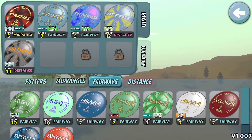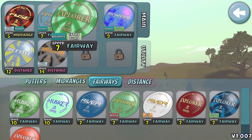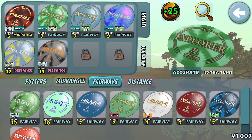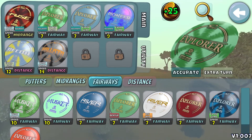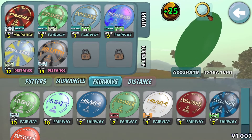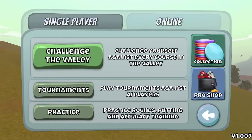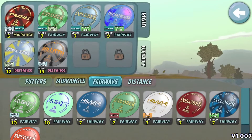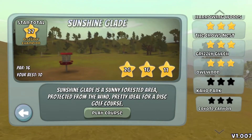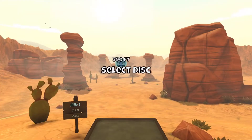What's up fruit pies, we're back. This time we're going to Coyote. I'm gonna put this Accurate Extra Turn Explorer in my bag because I love the Accurate trait. I took out the Musket, so I think the Accurate Extra Glide Explorer should go the same length as a regular Musket, so there's no real reason to keep a Musket in my bag right now.